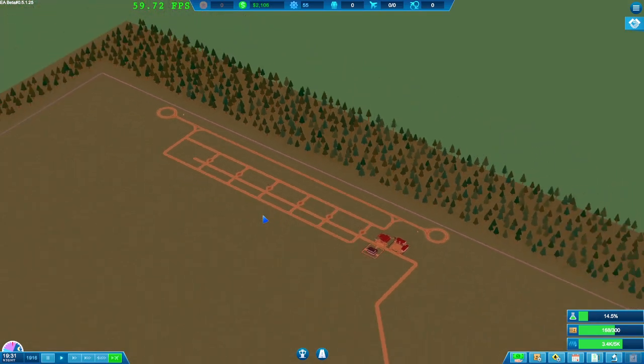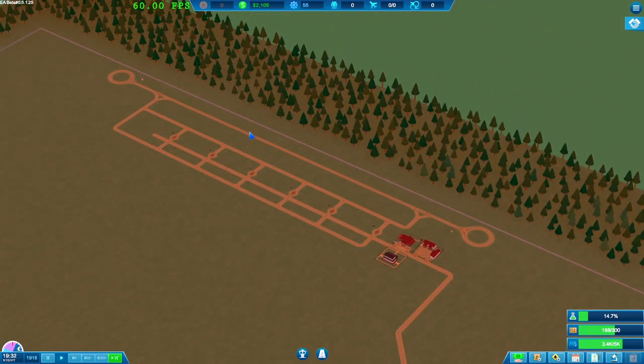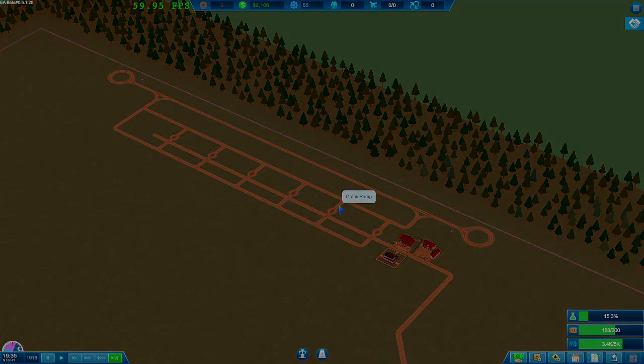I'm going to leave episode one there. So there we go — this is our start to our airport, our future. We've got some research going on, we're going to look at scheduling flights next episode, and we're going to change some of these ramps to schedule-only mode. If you're enjoying this content please subscribe down below, hit the bell icon for notifications — uploading every single day. Thanks for watching and I'll see you next time, bye for now.